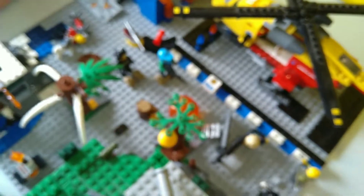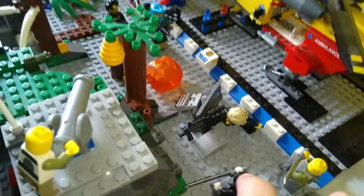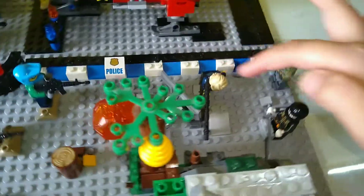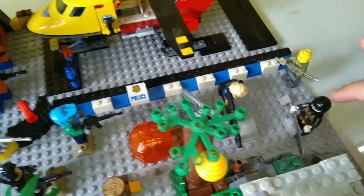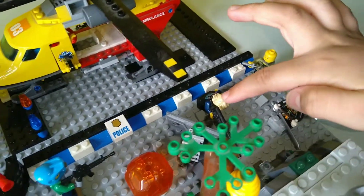And now in the middle, let's start with the characters. These three are the bad guys. This one is the leader of the bad guys, and these two are like the followers.